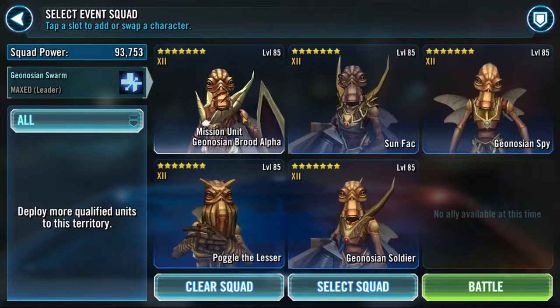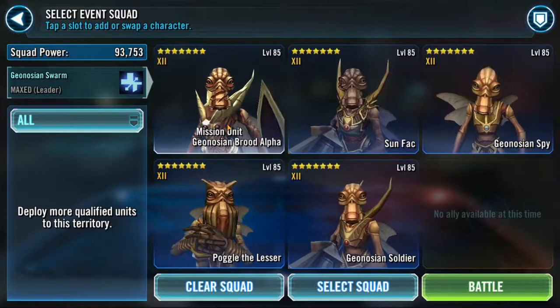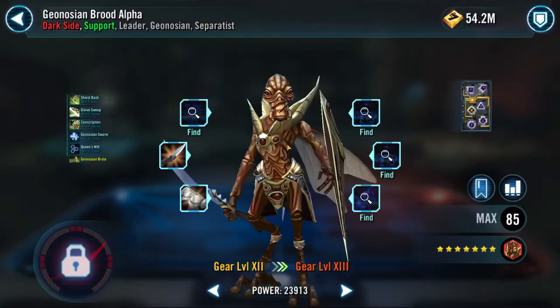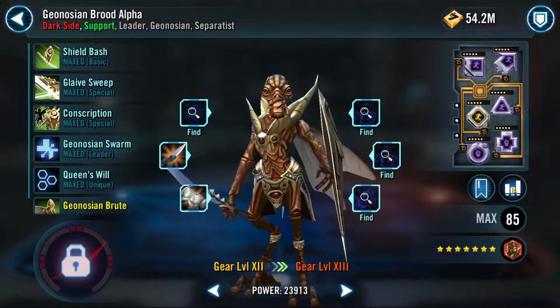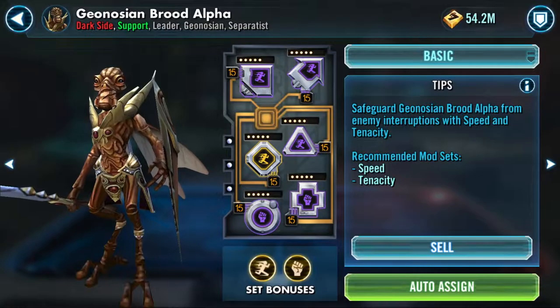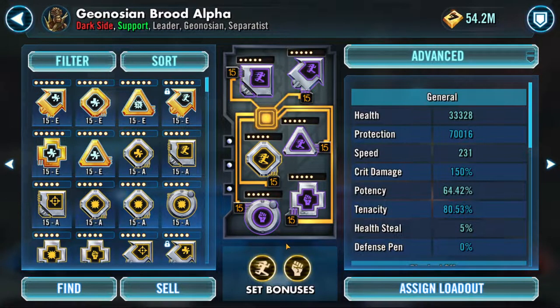My Geos are G12 plus one of the weaker G12 pieces, so they are not strong — not very well geared up. I'm going to change around just a few pieces of mods to try to make Geo Brood Alpha a little bit faster, as well as Geo Soldier and Poggle the Lesser. Spy and Sunfac I think I'm going to leave as is.